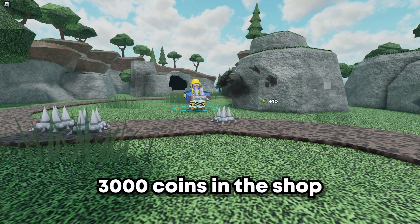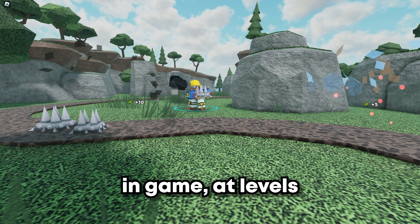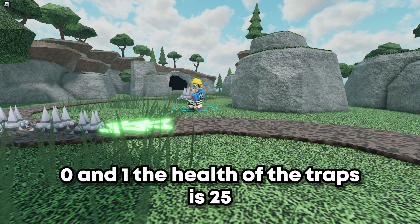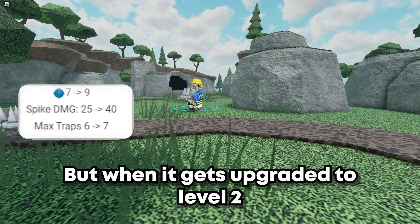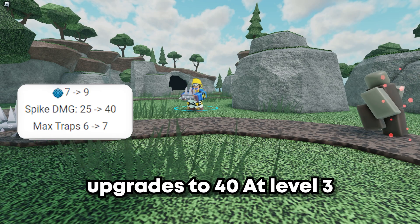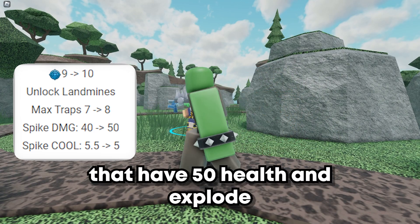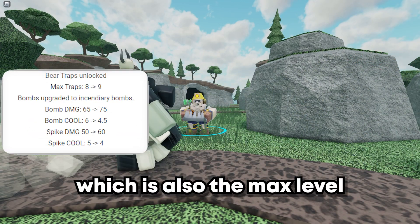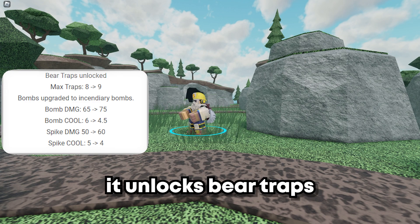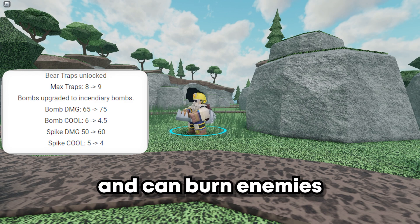The Trapper costs 3000 coins in the shop and 700 to place in-game. At levels 0 and 1, the health of the traps is 25, but when upgraded to level 2 the health upgrades to 40. At level 3, the Trapper gets new landmines that have 50 health and explode. At level 4, the max level, it unlocks bird traps that each have 75 health and can warn about enemies.